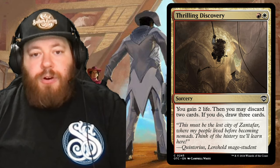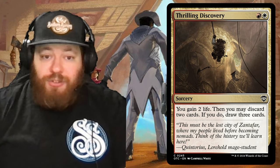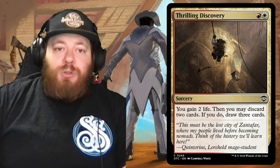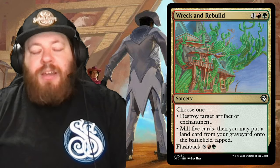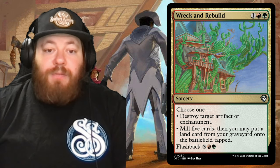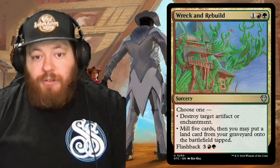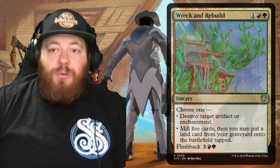Then Thrilling Discovery — a sorcery for red and white. You gain two life, then may discard two cards; if you do, draw three cards. The method there is pitch two lands and draw three cards — just a really good utility card. And our last sorcery is Wreck and Rebuild — one red and a green. Choose one: destroy target artifact or enchantment, or mill five cards and put a land card from your graveyard onto the battlefield tapped. It also has flashback for three, a red, and a green, then exiles.